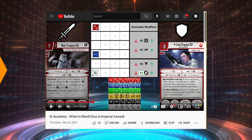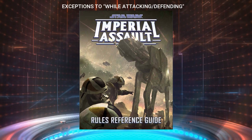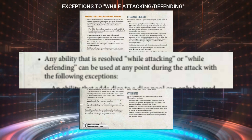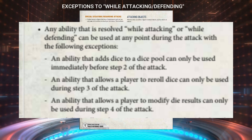Number two: special timing windows for using while-attacking and while-defending abilities. Many players, while reading through the Imperial Assault rules, have likely found the rule on page six of the rules reference guide that while-attacking and while-defending abilities can be used any time during an attack. However, if you keep on reading through that section, you'll realize that it actually contains three important exceptions for certain abilities that use this phrase, meaning you can't actually play them anytime you want during the attack.